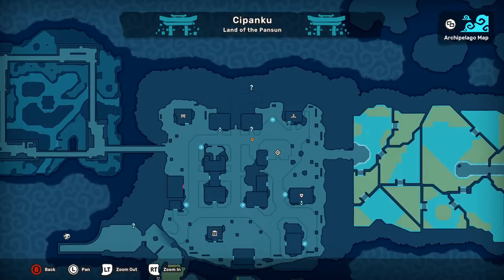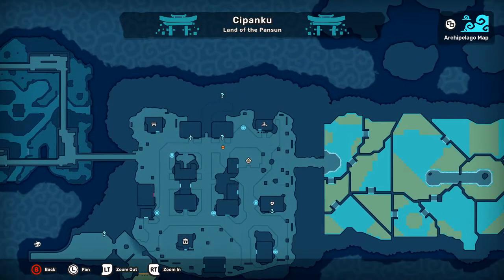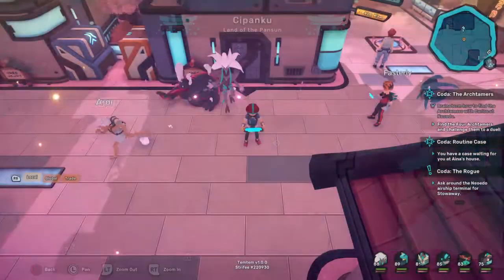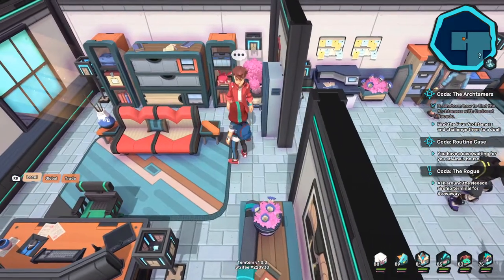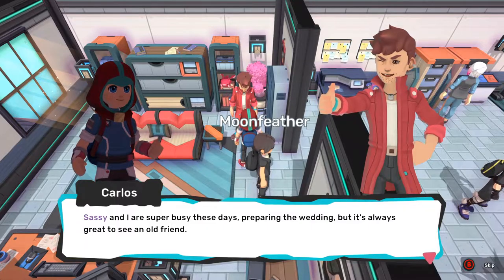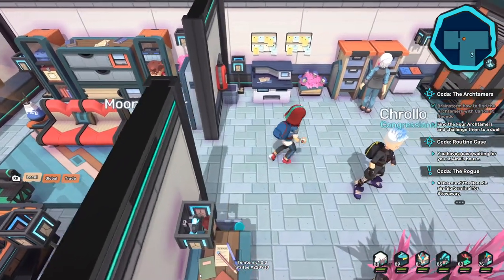Before we jump into anything, go into the map. You want to come over to Sipanku — see where I am with the little orange dot. This is where you want to come to; you want to come to the lab. We're going to go up here, go into the design building, and you'll see Carlos. You want to talk to him and he's going to give you a few missions.